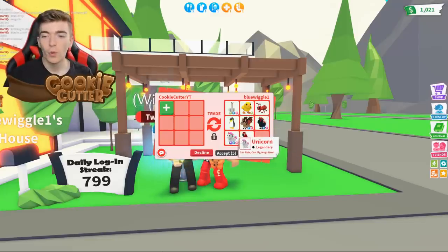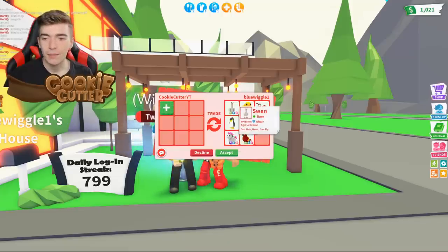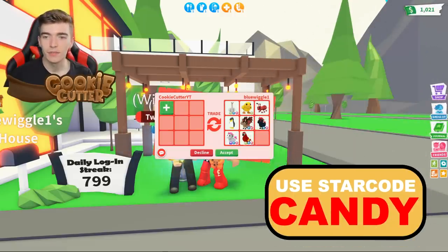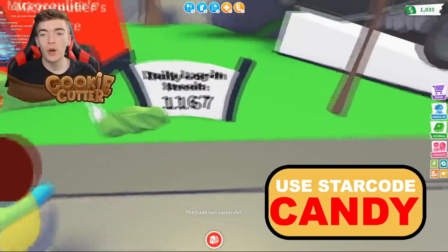They got an evil unicorn, a mega unicorn, a neon parrot. I like the mega unicorns. They got a king penguin, a neon swan. I think these might be some of their favorite pets. These are all really impressive. We just gave them the free tiger.